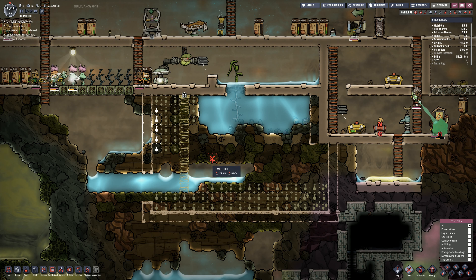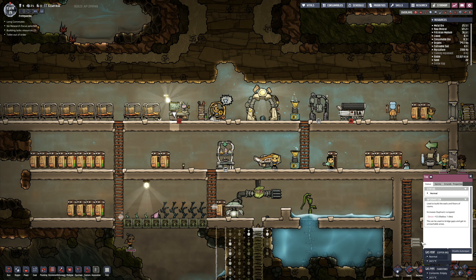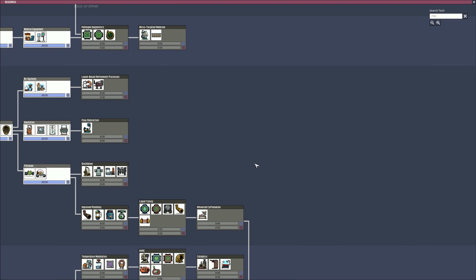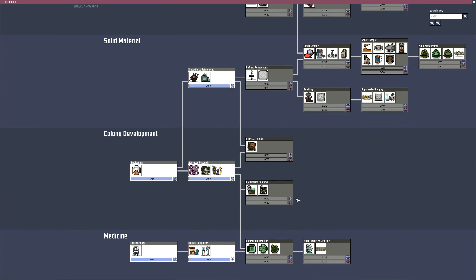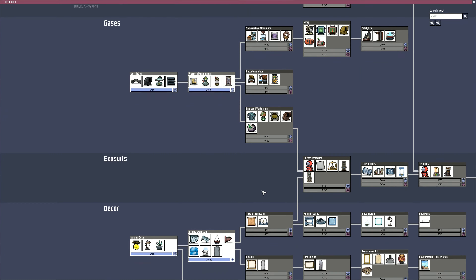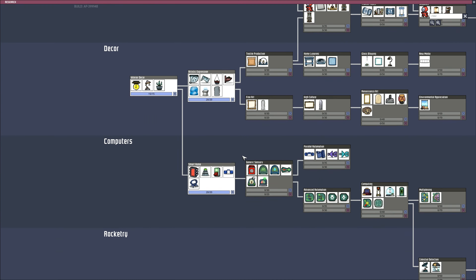I think that would be sufficient. Now I want to have a look at research in here. We have got everything in there researched. I can't do any more until I build a supercomputer, can I? So we've got the basic research table, and I think I do actually have to build the new one in order to be able to do it.